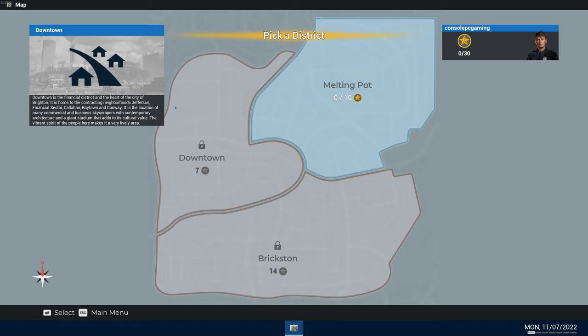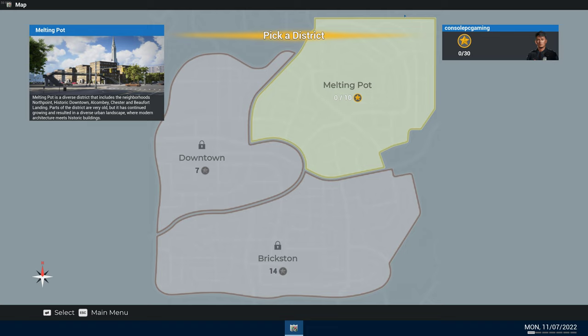This is the Downtown Financial District — heart of the city of Brighton. It's home to Jefferson Financial Sector, Callahan Baytown, and Conway. It features commercial skyscrapers and a giant stadium. Brixton is a former industrial district with a distinct serene atmosphere and rustic architecture, including Nelson Hill Medical Center. The Melting Pot is a diverse district including North Point and Historic Downtown Chester — old and modern architecture combined.